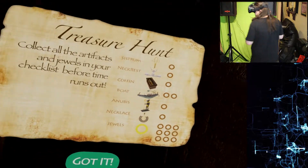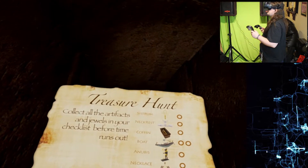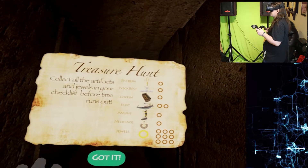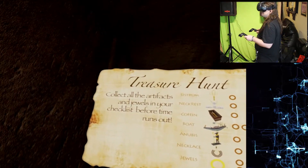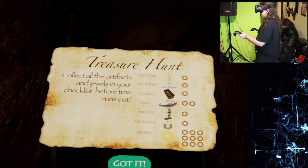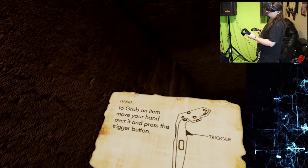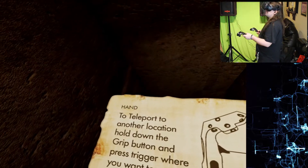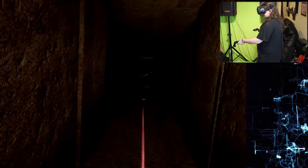We're in the same place. Collect all the artifacts: a sistrum, a necklace, a coffin, a boat, an Anubis, a necklace and jewels. Collect all the artifacts and jewels in your checklist before time runs out. Got it! Grab items with your hands. Flashlight. Go!